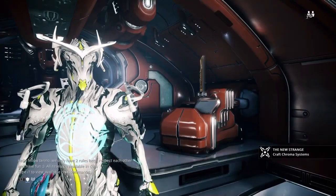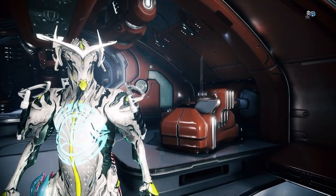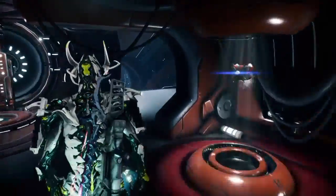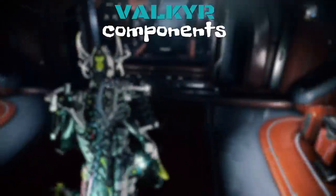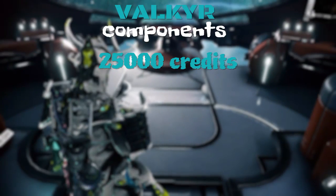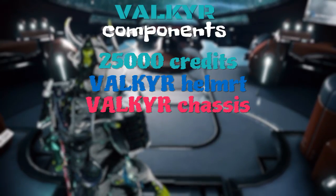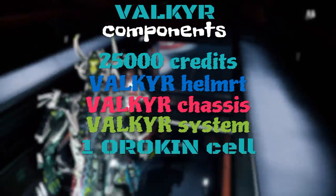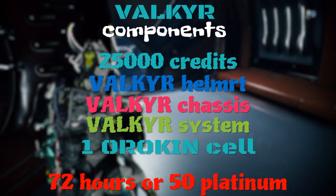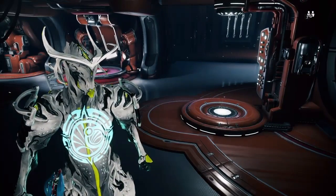Alad V will drop the blueprint — it's not a 100% chance, so you'll have to keep doing it. The components to build Valkyr require 25,000 credits, one Valkyr Helmet, one Valkyr Chassis, one Valkyr Systems, and one Orokin Cell. All of this is going to take you 72 hours to build, or you can rush it with 50 platinum.